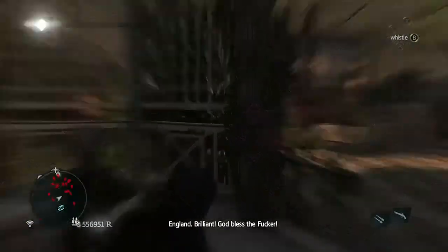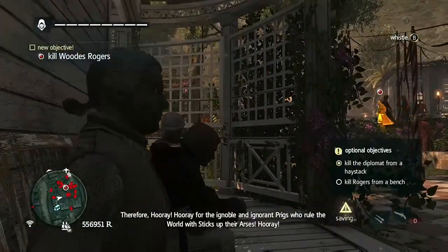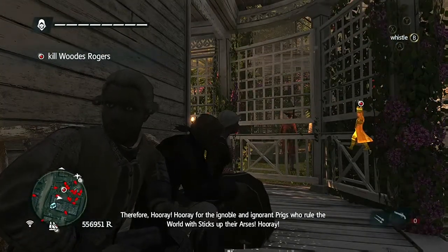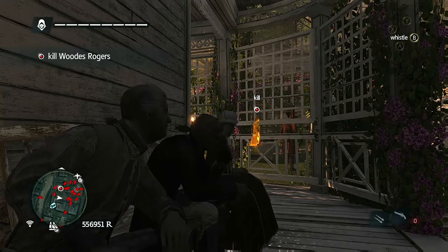Sit down on the bench and now you just kind of play the waiting game — it might be a little while. Grab a drink or something and he'll make his way back. He doesn't walk quite close enough, so always use the whistle function, which has been added to the bench hiding spot.